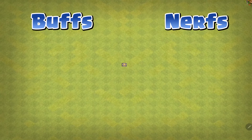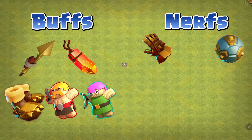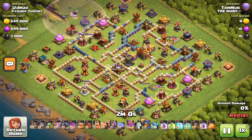Now for the Hero Equipment — there are both Nerfs and Buffs across most of the equipment in the game. Equipment receiving a Buff includes: the Earthquake Boots, the Barbarian Puppet, the Archer Puppet, the Life Gem, and the Rocket Spear. The Nerfs affect: the Giant Gauntlet, the Spiky Ball, the Frozen Arrow, the Eternal Tome, the Healing Tome, the Rage Gem, the Haste Vial, and the Hog Rider Puppet. Let's take a deep dive into the changes.